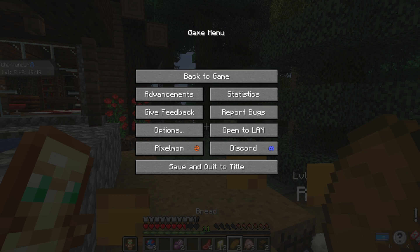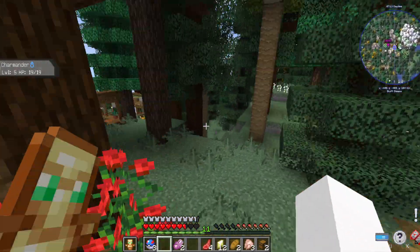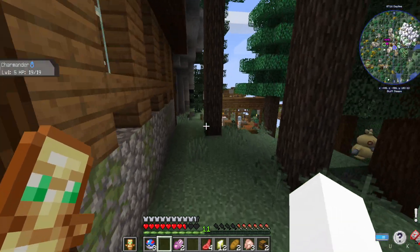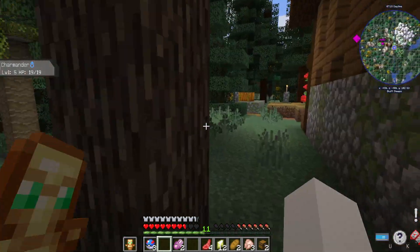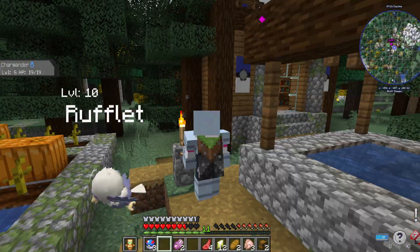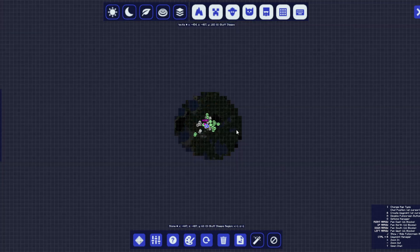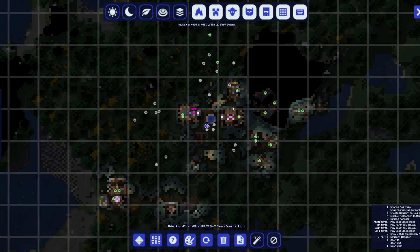I recommend trying to find villages, because I literally found a full set of plasma armor and a totem in one village. It's the blue bowl village, and I recommend looking for that — I found it right here.